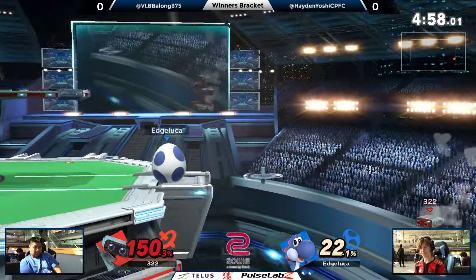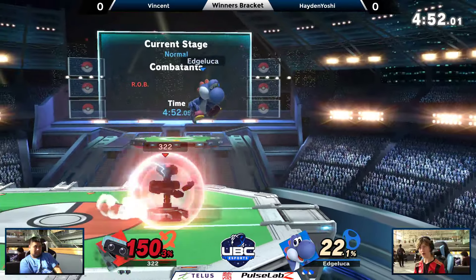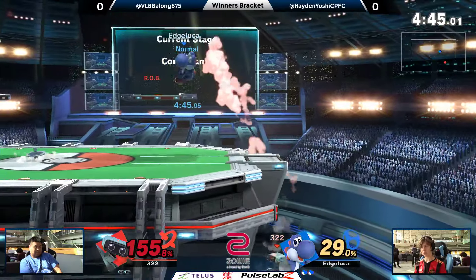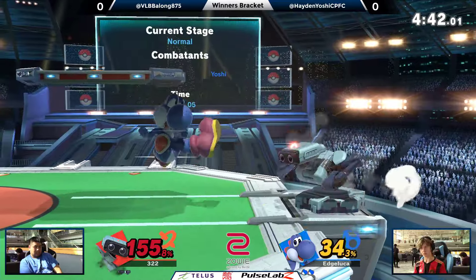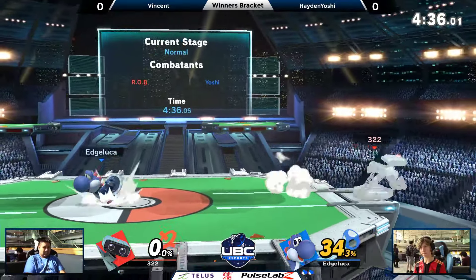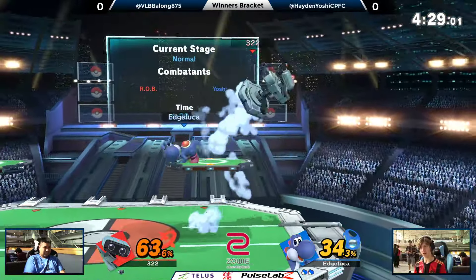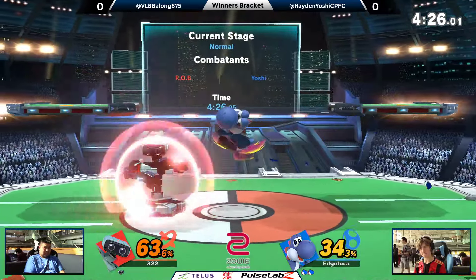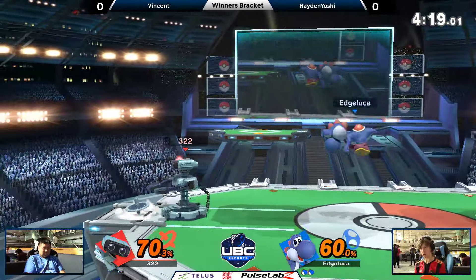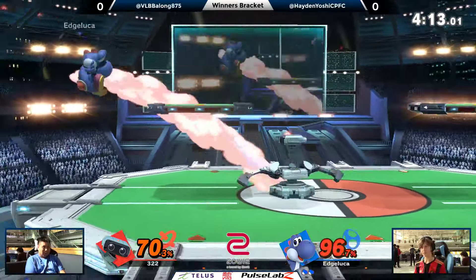Yoshi looking for some way to take the stock, whereas Rob's looking for his early percent combos. Up throw, but not going to get the forward air. He makes it back to ledge there with a sort of high recovery. I don't want to say Rob's disadvantage is bad — but I think it is. I think it's just like you have ways of getting around the disadvantage state entirely almost. But once you're in that disadvantage state, you're a big body and you don't really have a combo break opportunity. Air dodging in this game is a bit committal. A lot of shield pressure with that down air, but Rob going to get the gyro out. Just around one stock lead right now.